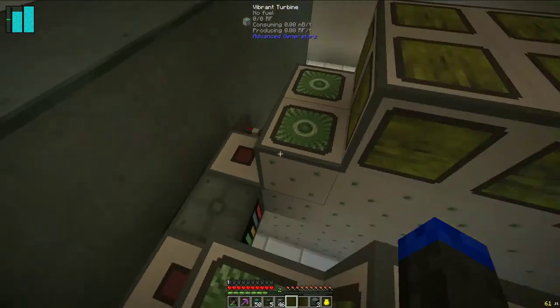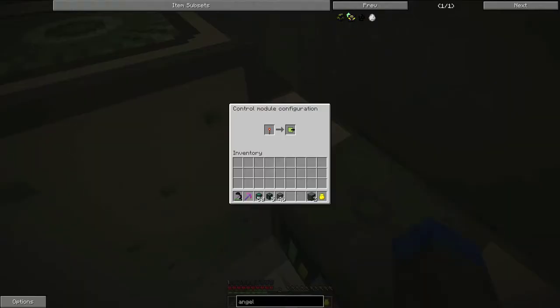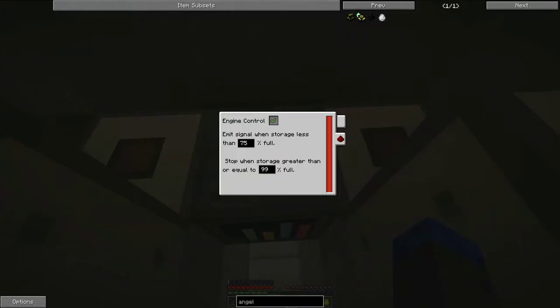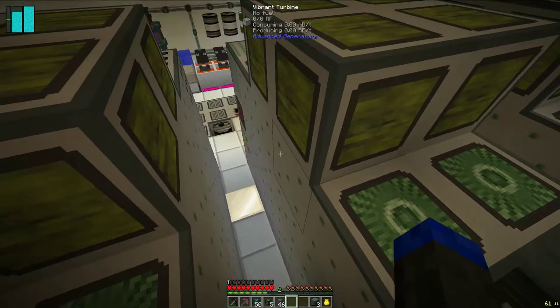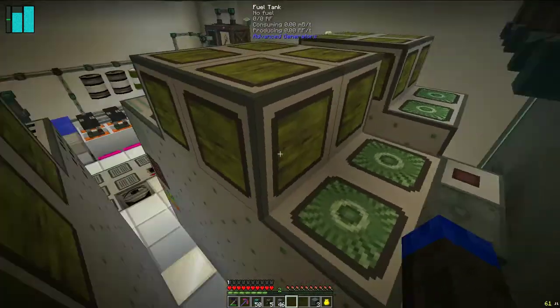There's another Ender-IO power monitor right here that's actually triggering both of these at the same time. It's configured a little differently — these both kick on when we get down to 75%. So if I'm using a little bit of power, I get down to 90 and the one kicks on and keeps us topped off. But if I'm using a lot of power — say I put some upgrades on the Ender quarries — then we drop down to 75 and the other two kick on as well. These are vibrant turbines; each of these has the maximum amount, which is 50, and they produce 500 RF per tick each. So you're looking at 25,000 RF per tick per generator setup.